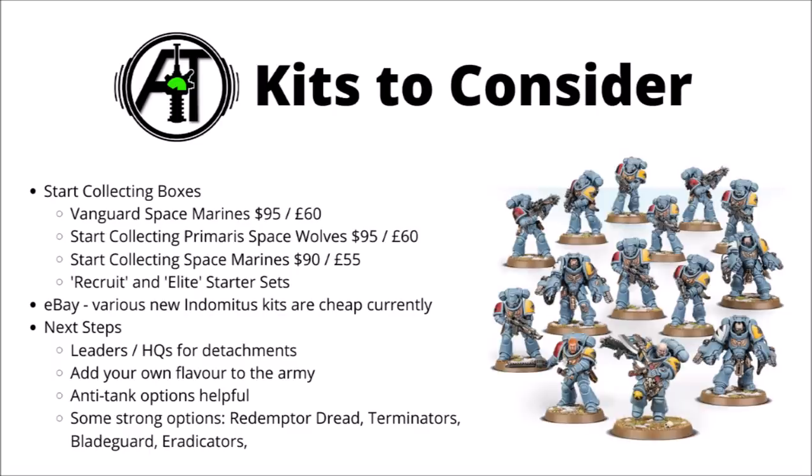Another option is the Start Collecting Primaris Space Wolves, which is a pretty good option for starting a core of Space Marine units. You basically get the full kits for Primaris Intercessors and Aggressors — unlike in the Vanguard starter set, these are the full multi-part plastic kits where you have the options of arming them with any of the options in the box. Both Intercessors and Aggressors are solid battleline units, even after the nerf the Aggressors took, and you can't really go too far wrong with these guys as the core of most Space Marine armies. If you're thinking about getting either Aggressors or Intercessors, this one's a pretty decent option in terms of value saving.